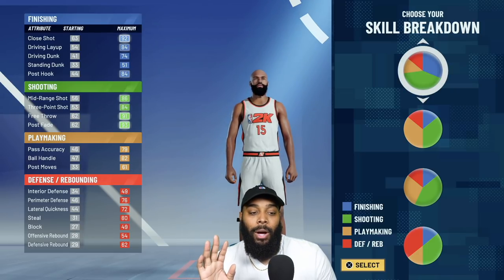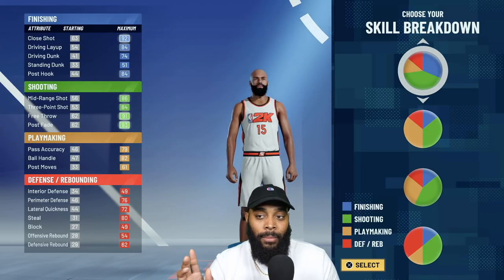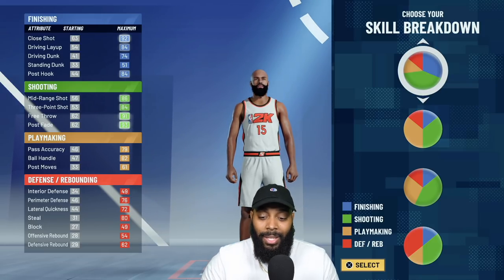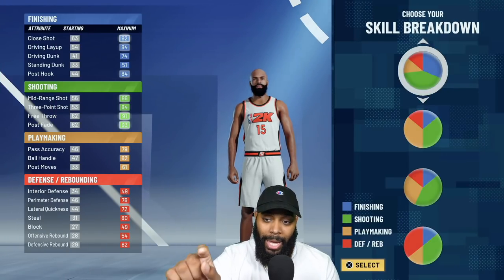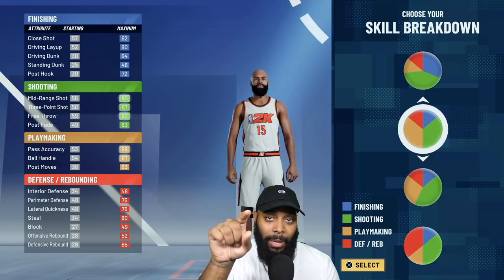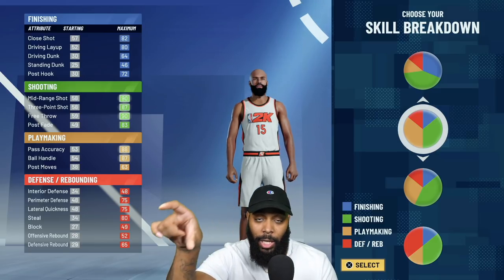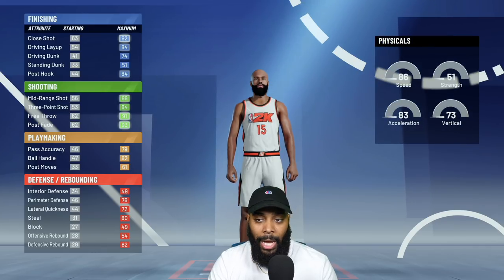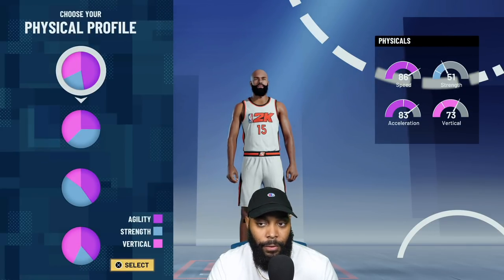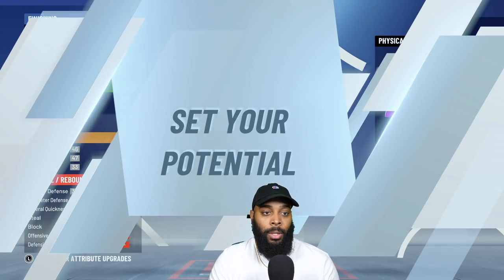The pie I want to use right now — I know you guys are probably like, 'this pie looks terrible' — but it's not about the pie, it's about the badges. This pie is above the playmaking shot creator pie, meaning it's the pie with an even split of playmaking and shooting. Please remember that. For the physical profile, you always want to go with the highest speed — we always pick that top pie.